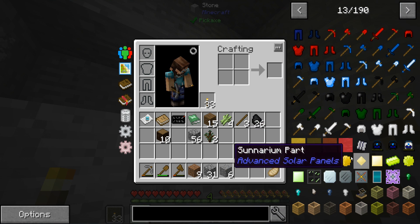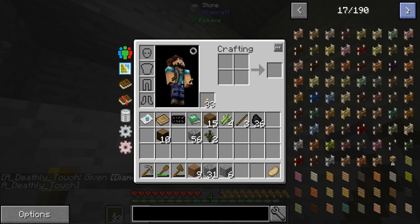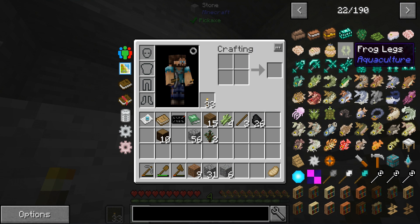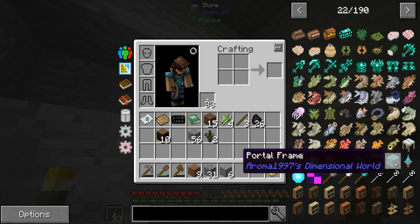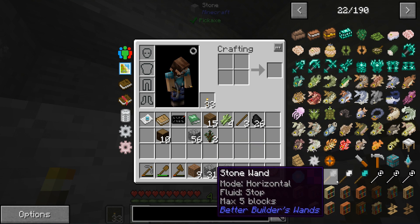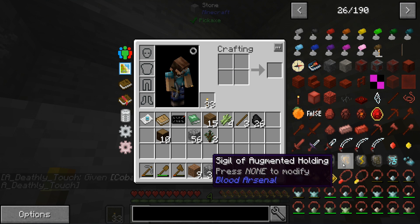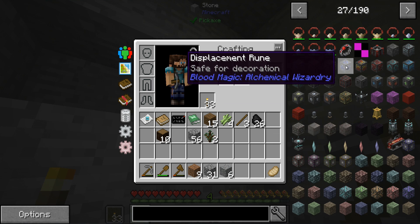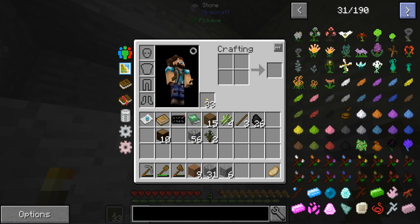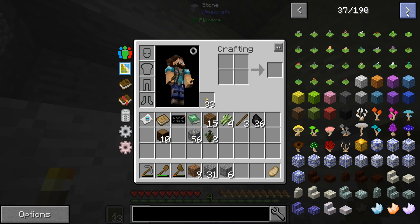Advanced Machines, Advanced Solar Panels — oh baby, very nice. Agri-Craft — I'm actually surprised to see Agri-Craft make it in. Applied Energistics, Aquaculture for those of you that like it, Aromas for a mining world, Architecture Craft which is an amazing mod. Bibliocraft, Better Builders Wands, Blood Arsenal — I believe this is an add-on to Blood Magic. Botania, of course, made it — it's a staple mod at this point.